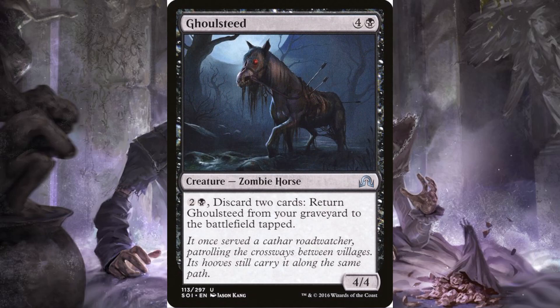Liliana's Indignation — Ghoulsteed: four and a black, it's a four-four horse zombie. It's so sad — it's got arrows sticking out of its back. For two and a black you can discard two cards and return Ghoulsteed from your graveyard to the battlefield tapped.